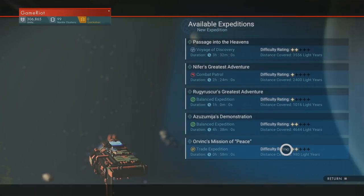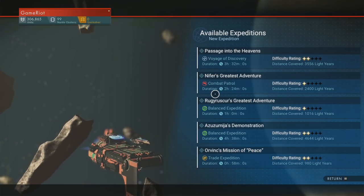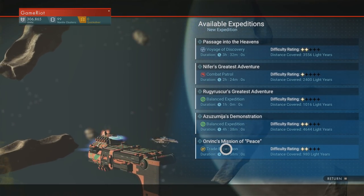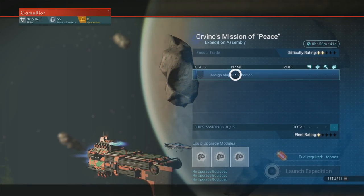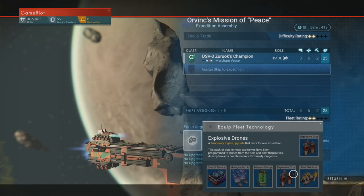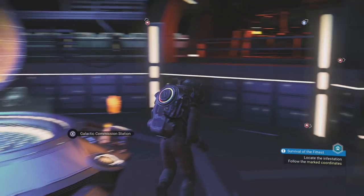Let's plan our next move. Potential expeditions. The difficulty is quite high — how do we increase the fleet? I don't know how to do that; perhaps it happens with time, or perhaps we make them. Let's go for a mission of peace — difficulty is two, roughly the same light years away. We've only got one trader right now, annoyingly. We don't have any upgrades either. Can we launch it? Do we have enough fuel? Launch. Done — another expedition has begun.